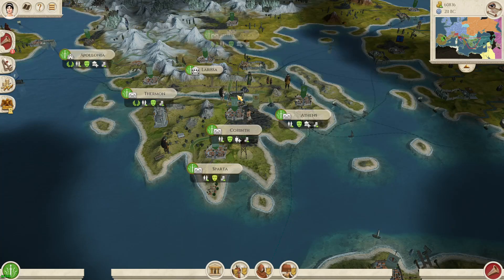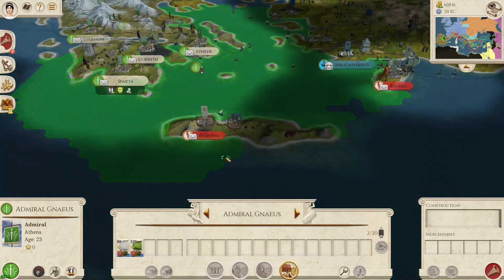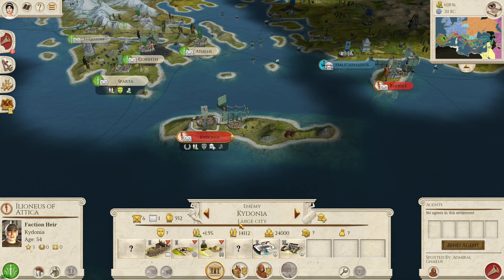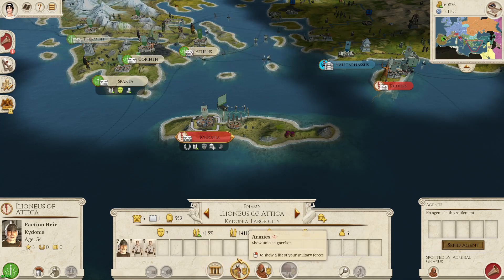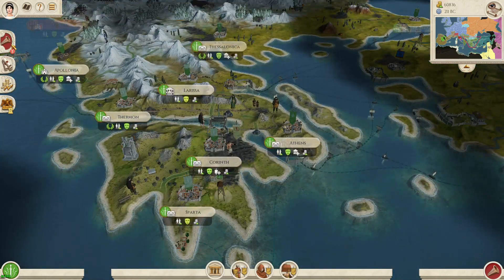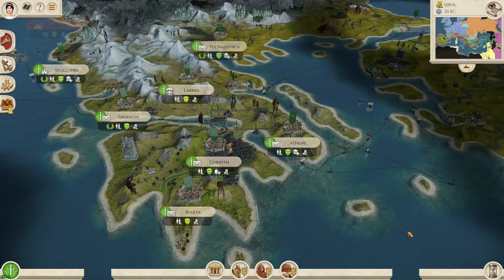So we've got that fleet there — don't we have two extra ships there? Yes. Kidonia might give us quite a bit of money when there's basically nobody there, except for the faction here, at least as far as we can tell.